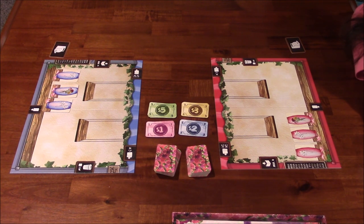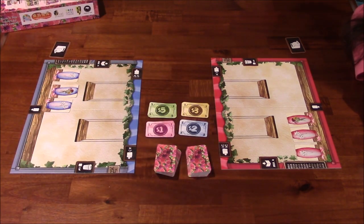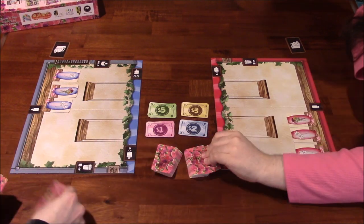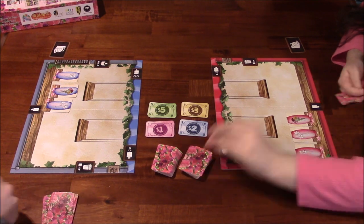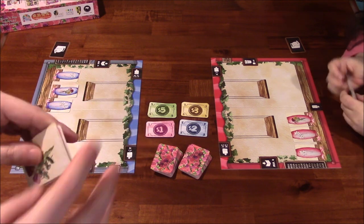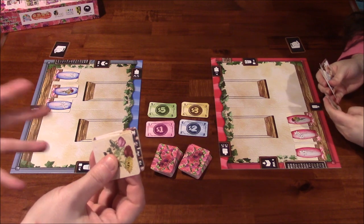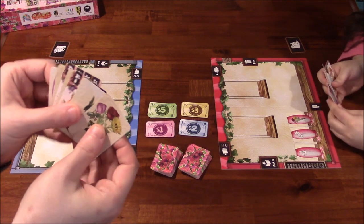At the beginning of every round — there are three rounds total — we deal seven cards to each player. Like Sushi Go, you look at your hand, choose one card, play it face down, and when everyone's ready, reveal and play it. How you play it is determined by what card type you pick.